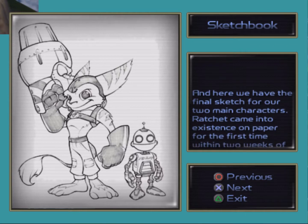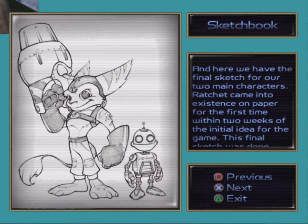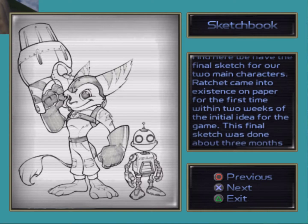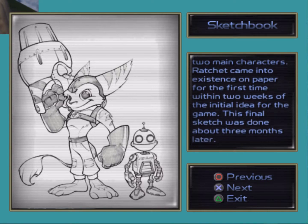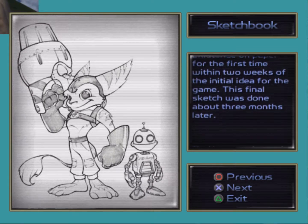Here we have the final sketch for our main two characters. Ratchet came into existence on paper for the first time within two weeks of the initial idea of the game. This final sketch was done about three months later. That shows all the iteration done on the character, eh?